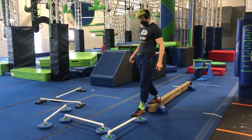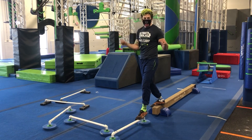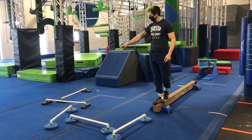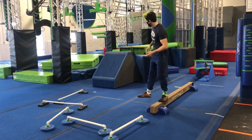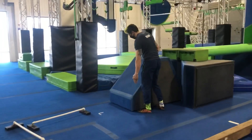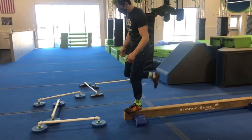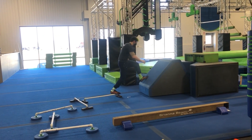Your next obstacle: once you make contact with this first rail, you've completed the previous obstacle. You can reset at any time. You can use any of the white of the balance bars — feet only — to get to your landing platform. This is your landing platform, and again it is the very front face. You have to cross this plane. You do not have to get all the way up here to complete the obstacle. Allow me to show you an example.